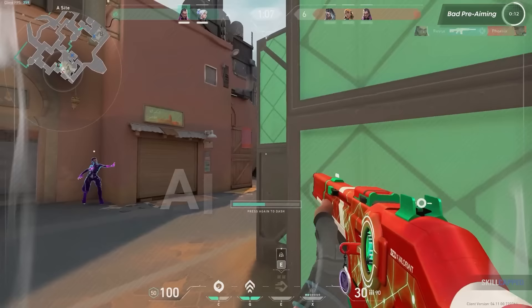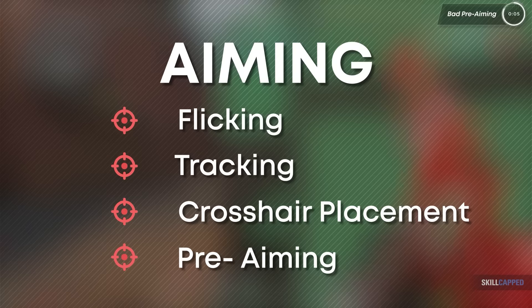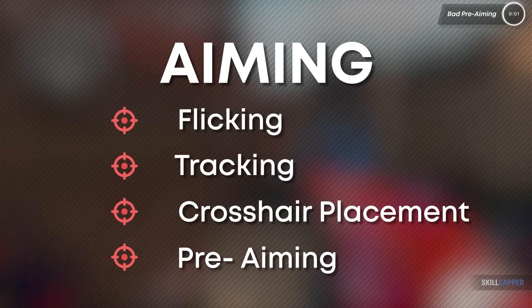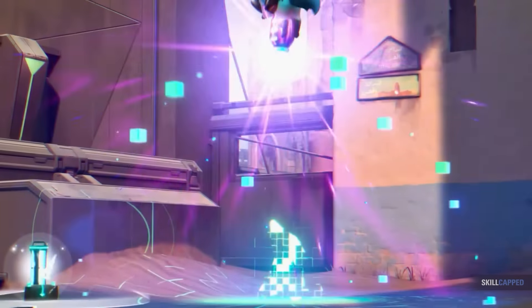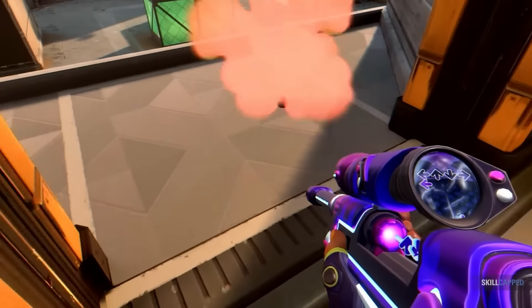It's just understanding that aiming is multiple main pillars — like flicking, tracking, crosshair placement, pre-aiming — followed by other categories of aiming that once mastered really help you round out your kit and make you more consistent at aiming. Learning to take gunfights effectively with your pre-aim and crosshair placement is by far the most important part of improving at Valorant. At the end of the day, even if you make all the correct decisions up until the gunfight, if you end up missing your shots, you will lose.